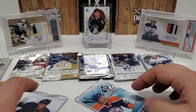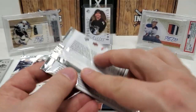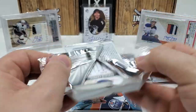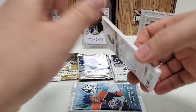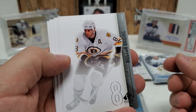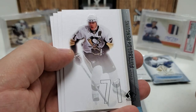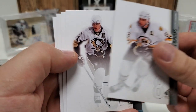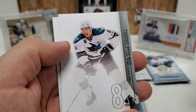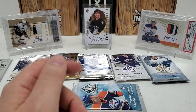I'll stick mostly to chronological for the rest — other than that 05-06 pack — so 10-11 SPA, let's do that next. I have no idea if we have anything in here; maybe I've never opened this one. Cam Neely starts us off. Geno right behind there. Patty Hornqvist. Joe Pavelski and Roberto Luongo. Just a base pack there — definitely the first of those packs I've ever opened.